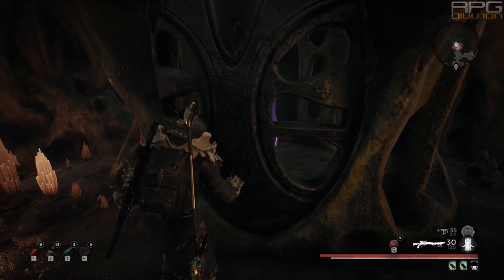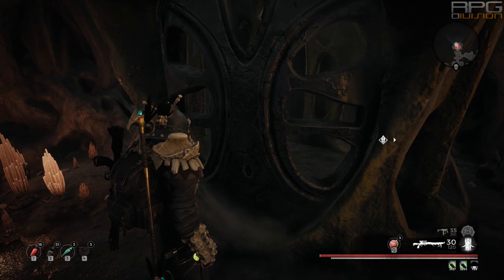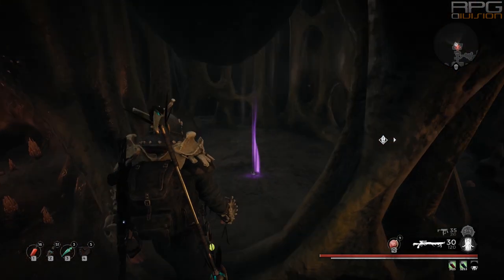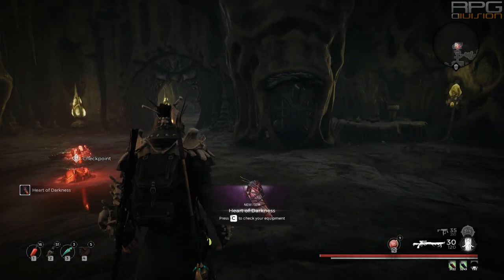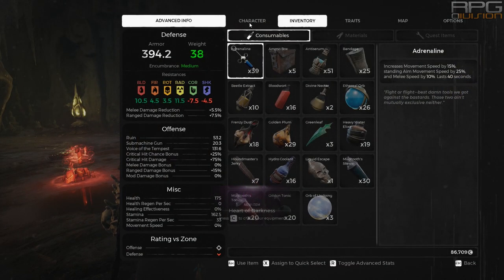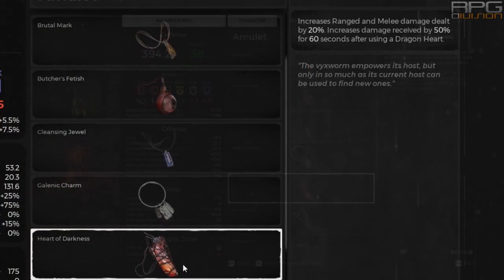To get Heart of Darkness, unlock the doors that I unlocked in the video. If you want to unlock all the doors, you're going to have to reroll the Corsus world in adventure mode multiple times to get access to Fetid Pools as many times as you need in order to unlock all the doors.